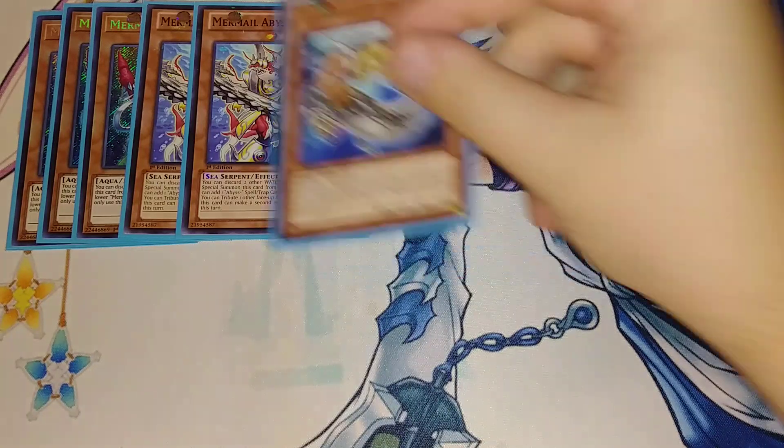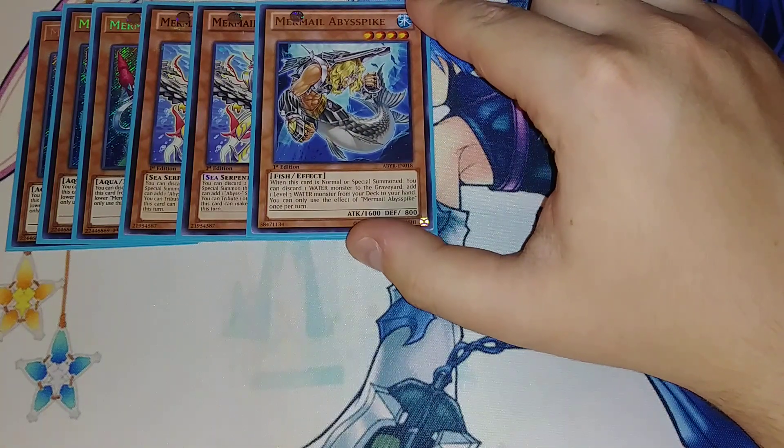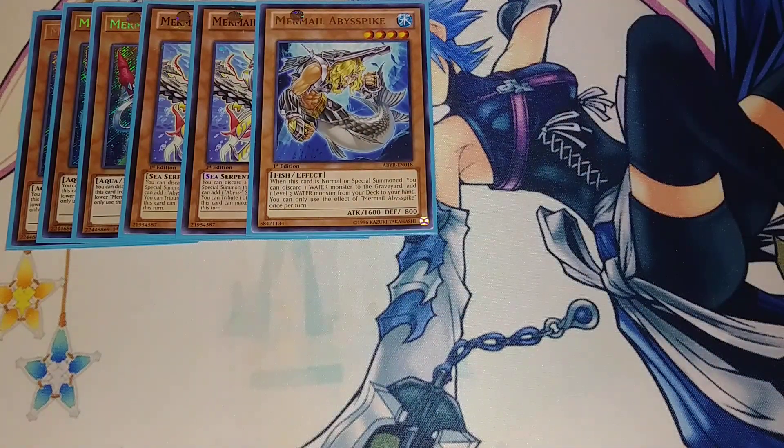We then play a single copy of Spike. Spike is really good because when it's normal summoned, you can discard a water monster to add a level three water monster from your deck to your hand, which is really good specifically to add your new Deep Sea Diva or Deep Sea monster.